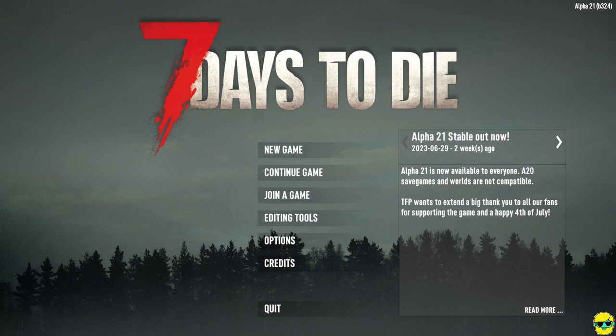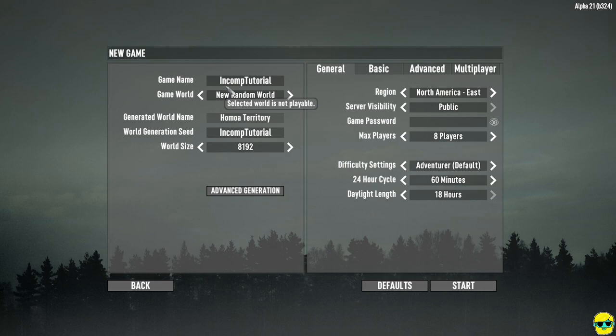There's lots to do in the game. I'm just going to give you the groundwork so that the initial difficulty spike is manageable and enough of the game is understood so you can explore it and have fun on your own terms — because it really is a great game. I'm going to start a new game and create a world called Encomp Tutorial, with the seed Encomp Tutorial, generating the world name Hama Territory. You can name yours whatever you want.